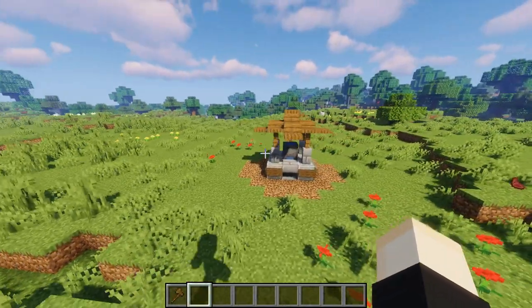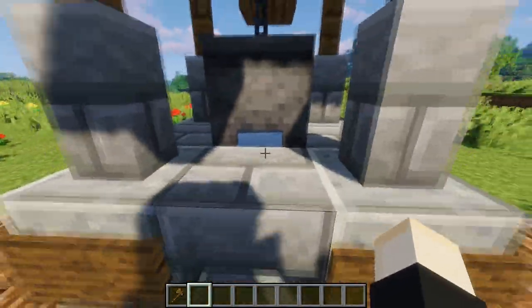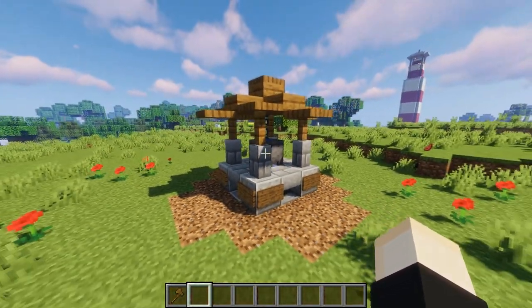Sticking with water features, get yourself a well — maybe off in the woods, out in the middle of a field, a little path to it, a little well with a cauldron. Although it might not have much function, it's just a little something to add to your world for a little bit of interest.